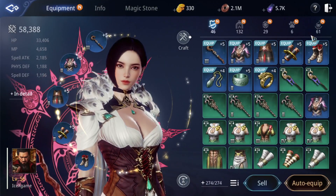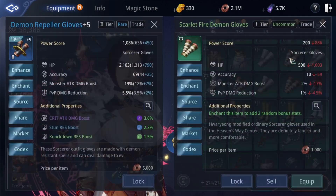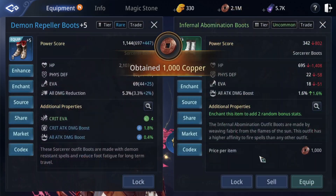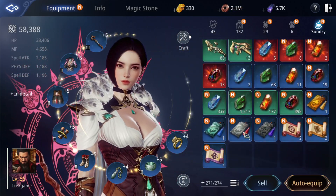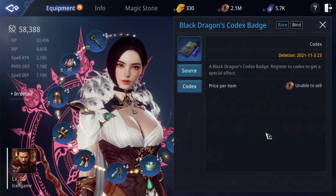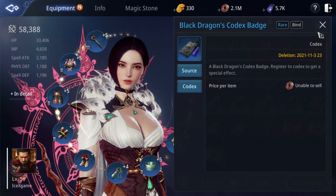Okay, now let's open it and see how to use this item. My inventory is already full, let me clear some. Okay, this item we can use for Kotech. We can double check this — register to Kotech to get a special effect.